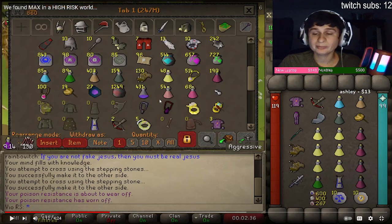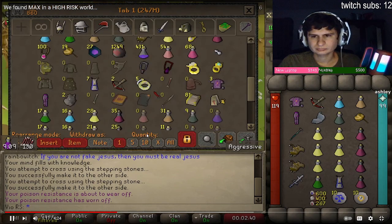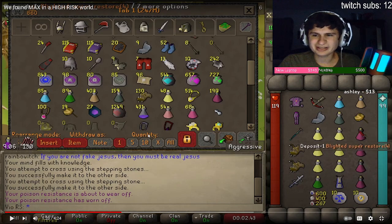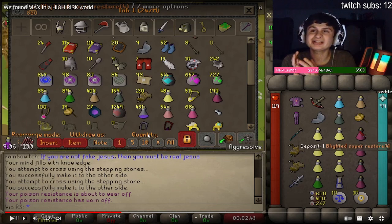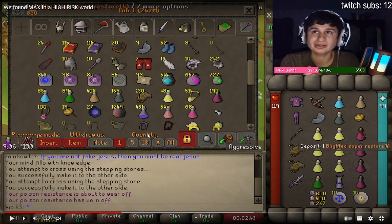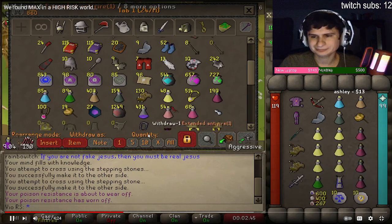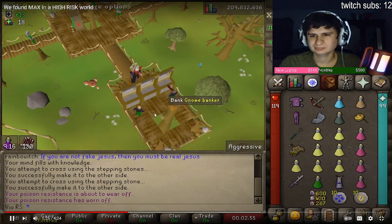Getting the rune pouch out. No blighted supplies. Yeah he has blighted guys - I really wish they made blighted for PvP, but at least they made it for Bounty Hunter, right guys? So that's actually a good situation for us. If I had all blighted super restores that would have ended badly. Okay, I'm geared, I'm coming.